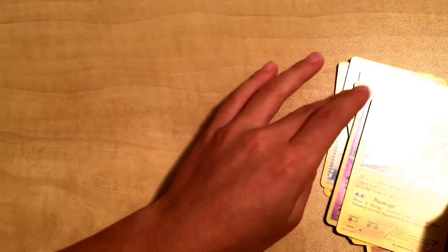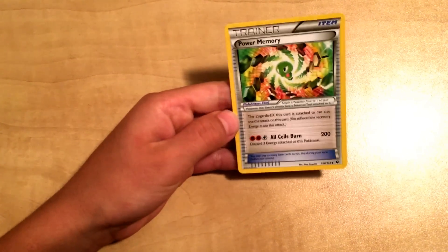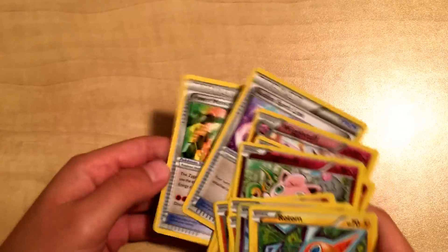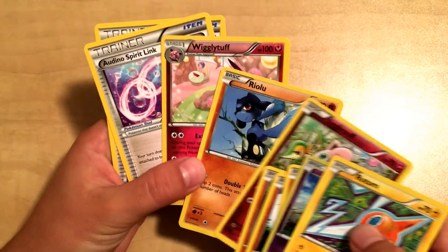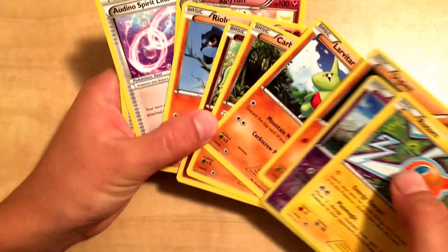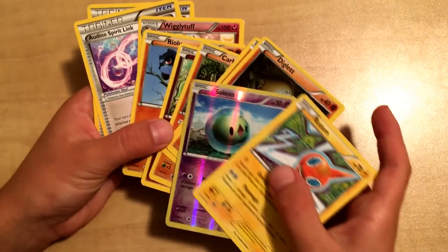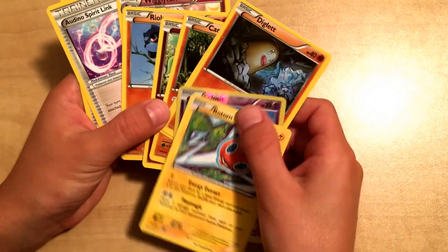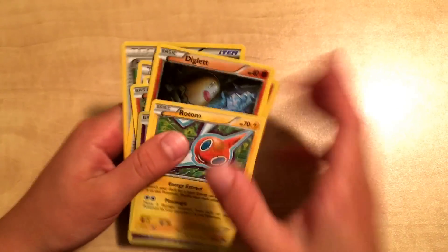So we got a really, really good card with our Powerful Memory, and all these other ones. This was a pretty good pack — I'm actually impressed. So that was our reverse and our Rotom. Thank you guys for watching, and don't forget to subscribe down below. Peace out.